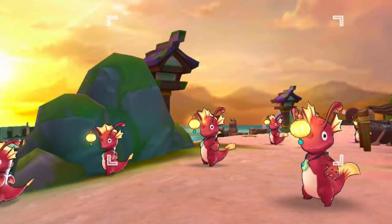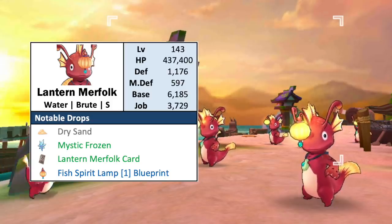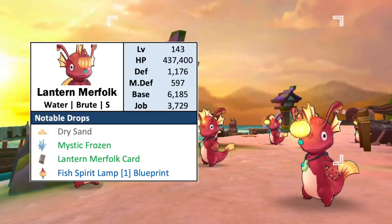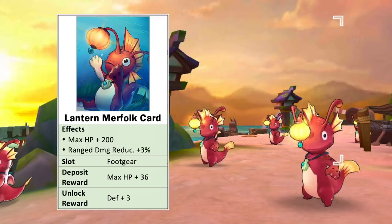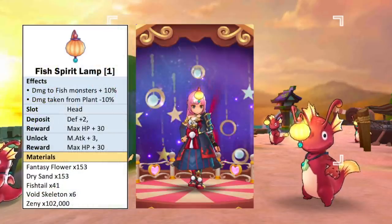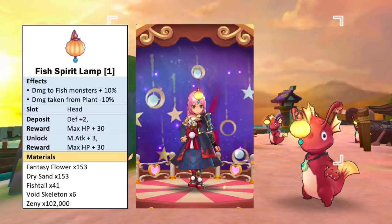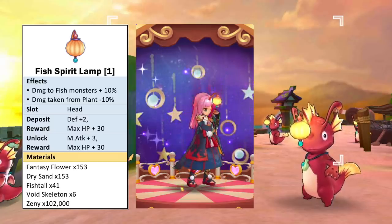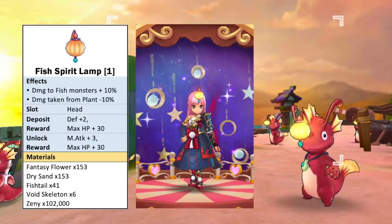For the first monster, we have the level 143 Lantern Merfolk, which is of water element, brute race, and small size. The usual material drops are Dry Sand and Mystic Frozen. Its card is a food gear card which gives plus 200 max HP and plus 3% range of physical damage reduction. As for the headwear blueprint it drops, we have the Fish Spirit Light head item which grants an additional 10% damage to fish race and 10% reduction in damage taken from plant race. Unlocking this headwear gives plus 3 magic attack.